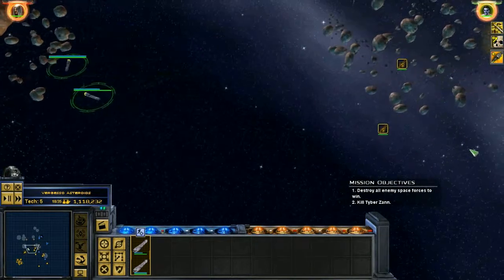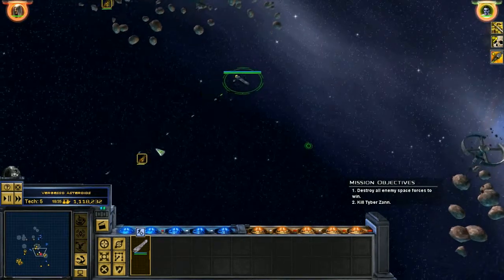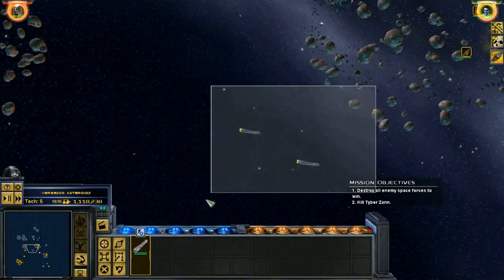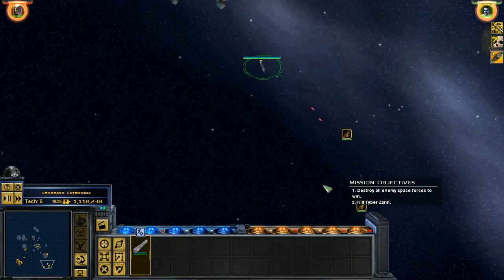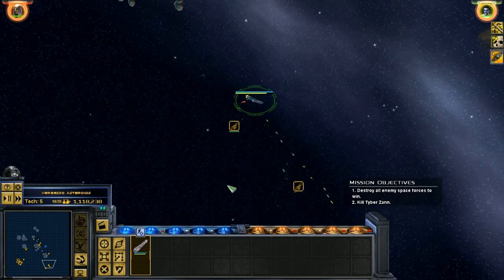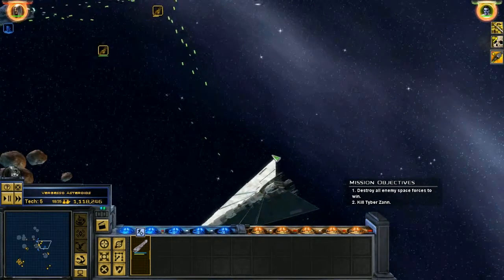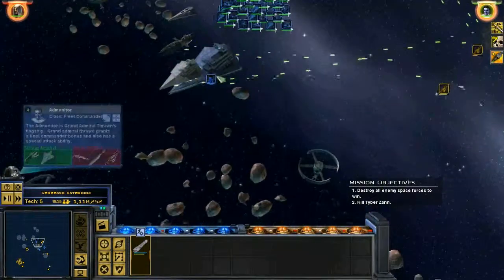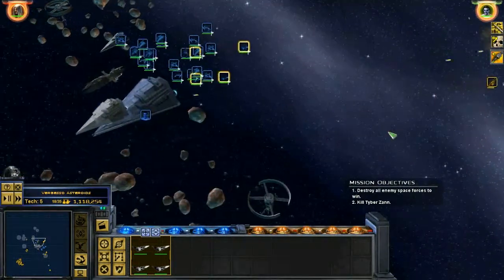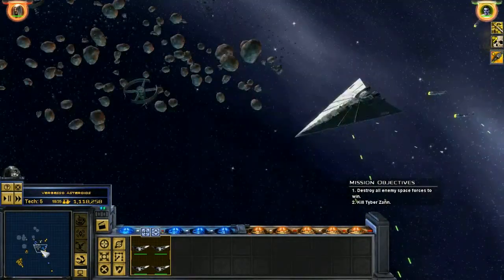Maneuvering. Heading out. Form up. Attack position. Positioning. Setting course. Can I give them like multiple moves? I know Supreme Commander gives you that. Attack position. Here now. Deploying squadron. You wonder if they're stupid enough to just run through the asteroids like they're sort of doing. Well, he's going around, which I guess is smart.